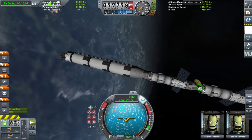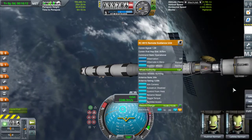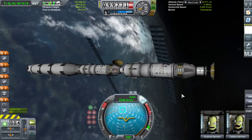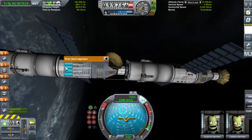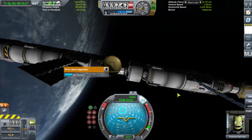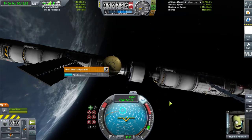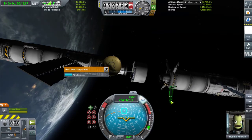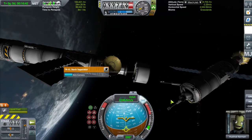Je vais pas choper mon découpleur, j'ai l'impression. Je vais faire un petit aim caméra, ce sera plus simple. On va directement découpler. Voilà, on se découple gentiment. On va activer le moteur principal, il n'y en a qu'un. On va sortir les pattes d'atterrissage, et on va s'écarter légèrement du vaisseau principal.